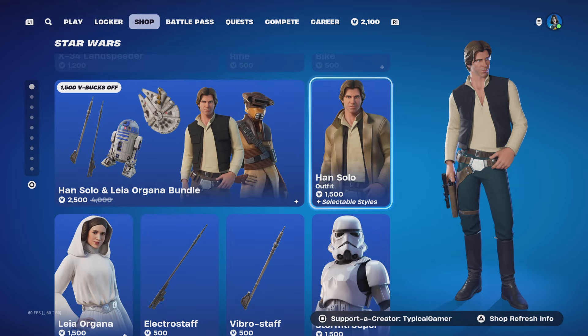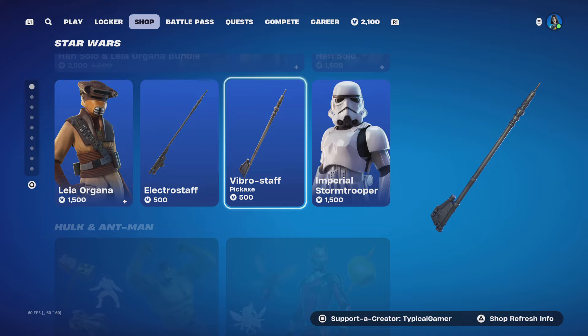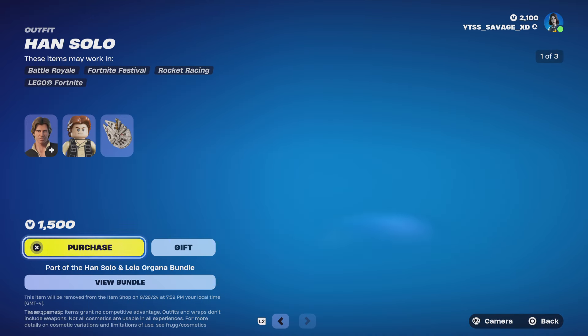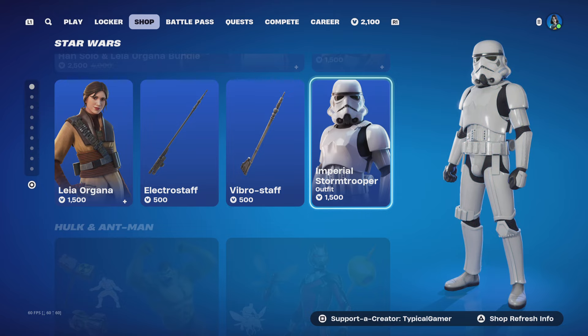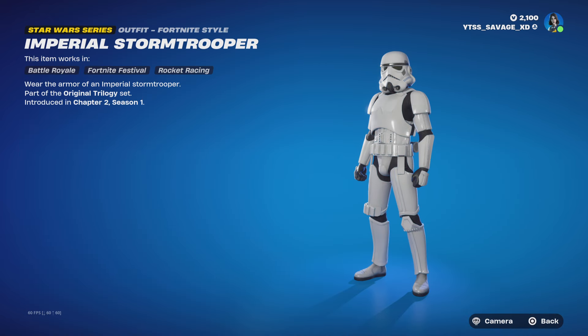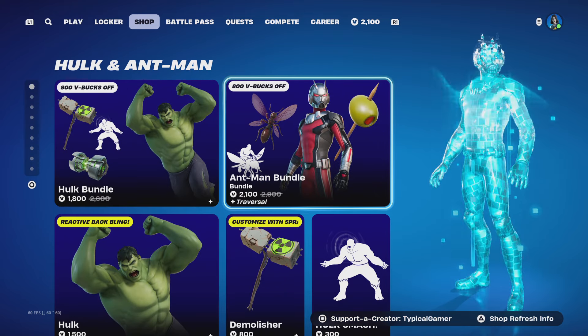You can buy the Han Solo outfit, Leia, the Electro Staff, or the Vibro Staff by itself. The backblings come with each of the skins. We also have the Imperial Stormtrooper by itself — this skin comes with no styles, but the skin itself is 1,500. It also has a LEGO style as well.